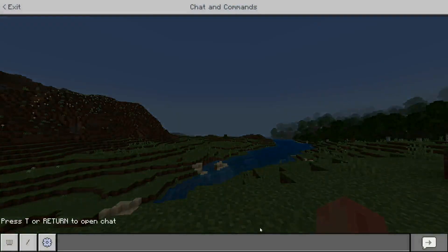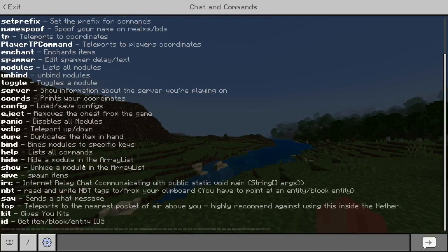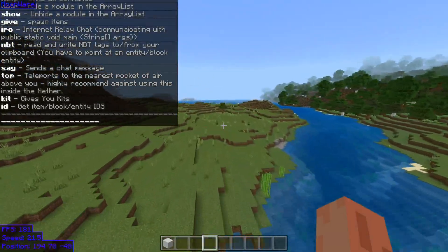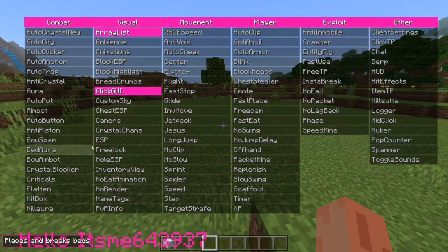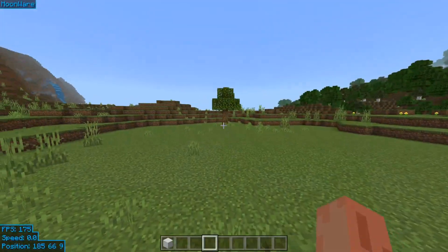The ClickGUI isn't all it has. We've also got these fully functioning commands — man, back in the day when commands actually still worked, that was so nice. The client is fully customizable; you can change everything. I'm just getting slightly distracted by the ClickGUI bouncing element, but that's probably just me.